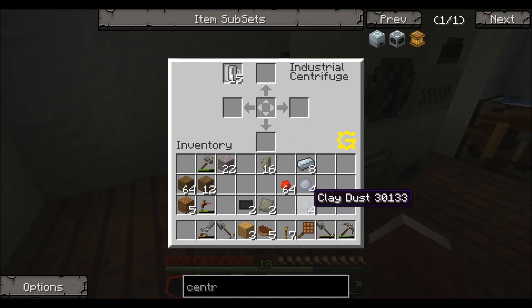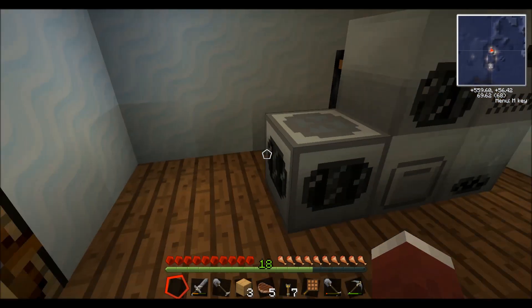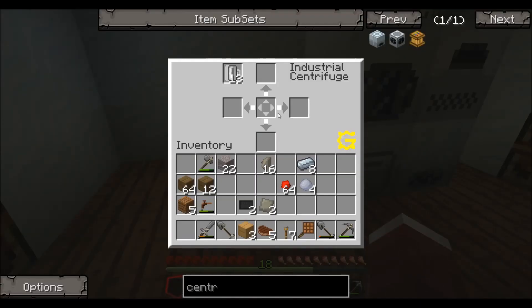One of the things you can put in, if you didn't notice, is clay dust. You can run that in there and it takes a couple cells, and now it is running. This takes a while to run, so do make sure you have enough time. It changes depending on what you're using. The EU it takes — and it does take EU, it's connected to IndustrialCraft — and the time it takes both change based on what you put into the input.